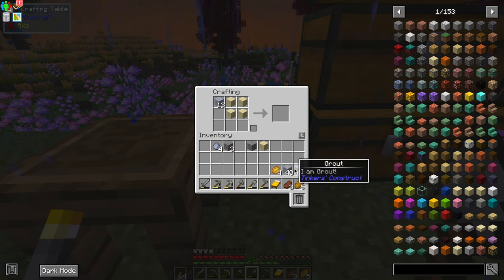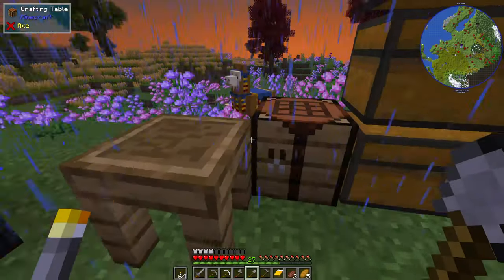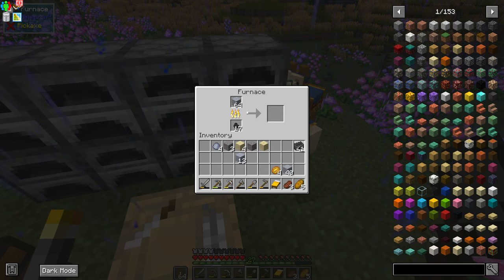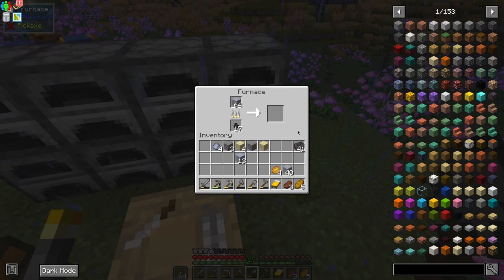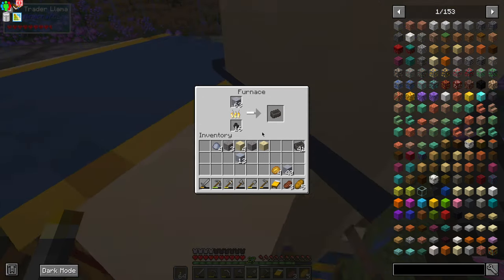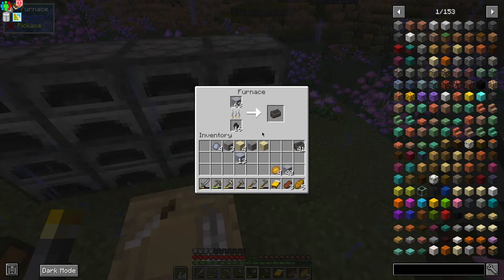You're going to need a fair bit more than what I've got right here, but I don't need any more in this world because I've already got a smeltery up — I'm just showing you guys how to do it. Once you've got your Grout it's fairly simple. Grab yourself a furnace, make sure you've got some coal in that furnace, and just toss the Grout in. The Grout will smelt down, and each one is going to get you one Seared Brick. You're probably going to need about four or five stacks, so go a bit crazy with your Grout. It's good to have too much rather than too little.